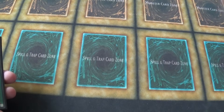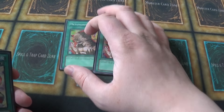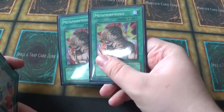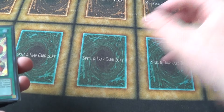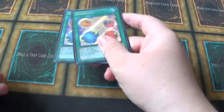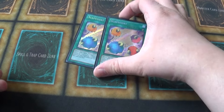Tribe-Infecting Virus and Sinister Serpent are staples, and that's the only non-light or dark you play. I still like the Scapegoat engine with double Metamorphosis. Metamorphosis is a card that summons a Fusion - it does not restrict, but it has some other uses as well, so I still play two Scapegoat. I know people are now playing a lot of Exarions and Air Knights.